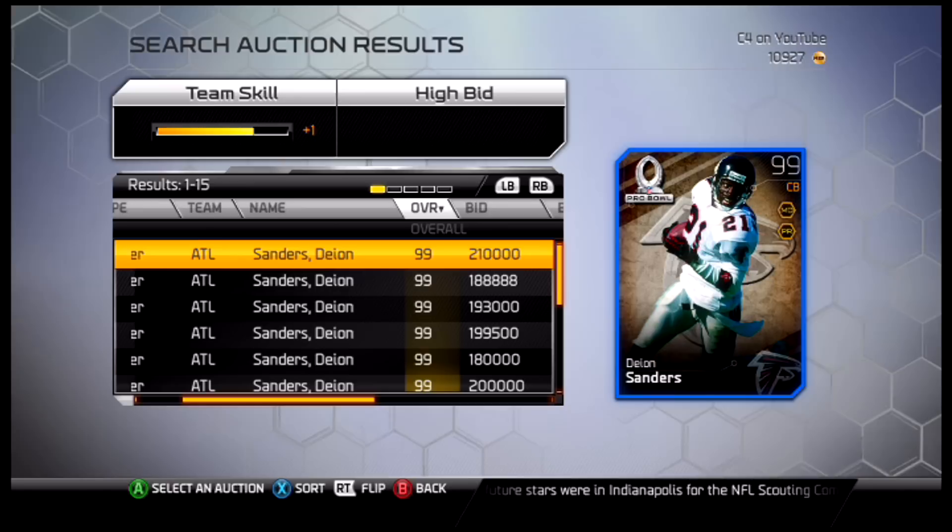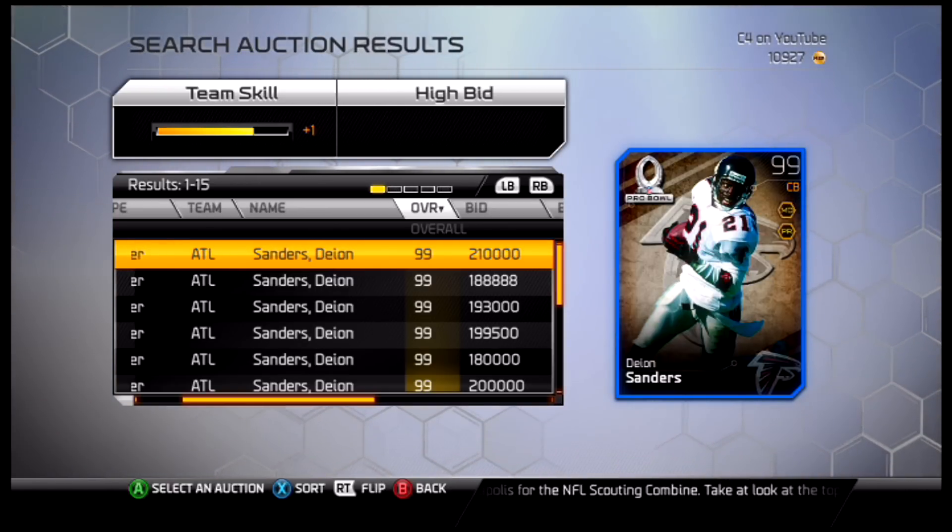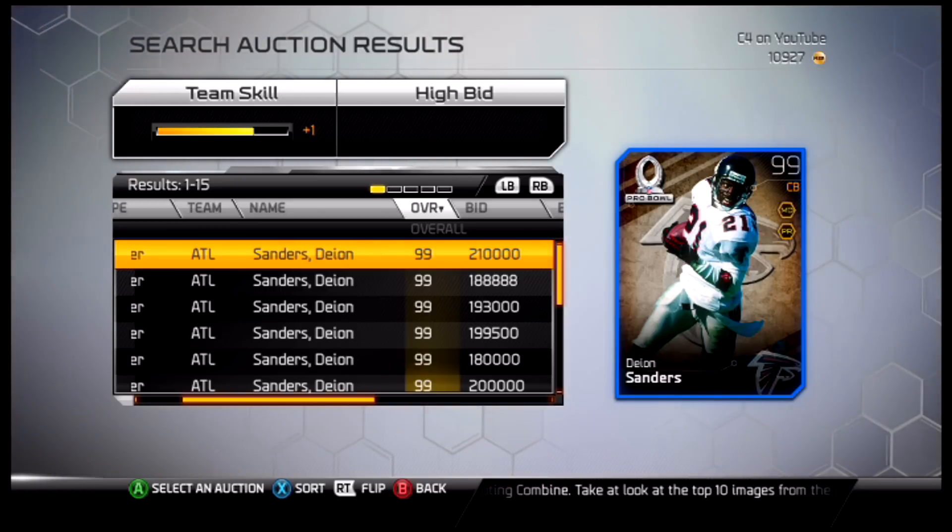Him and Richard Sherman depend on your play style. Those are your top five corners in Madden 25 Ultimate Team. As always, make sure you subscribe to BeastMo TV for all your Madden 25 videos. Smash the like button and leave a comment below with who you think the best corner is. Until next time, it's your boy C4 saying peace out.